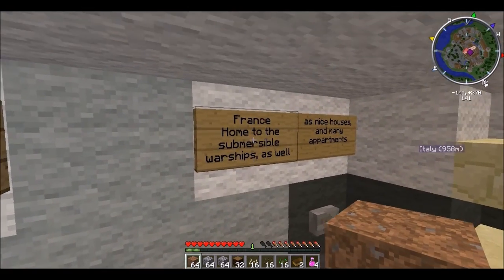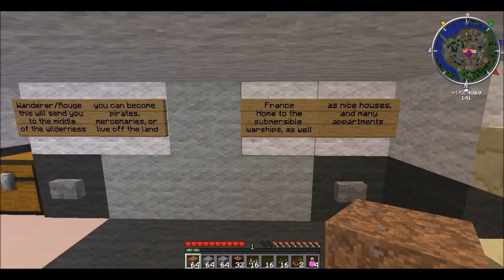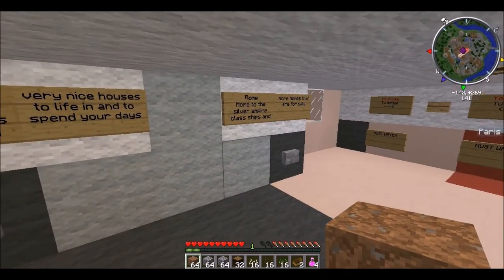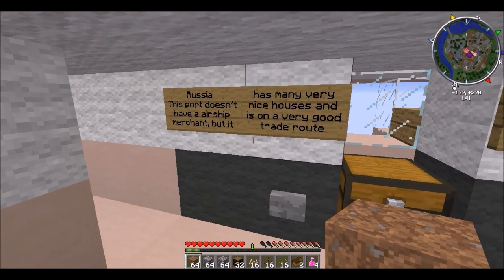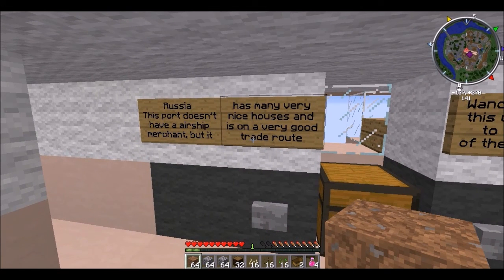So, France — notice I did France and then the cities of London and Rome, whatever. It just tells you a brief description and that button will teleport you to France. This button will teleport you to London. This will teleport you to Rome. And then the final choice — Russia. This port does not have an airship merchant, but it has very many nice houses and is on the best trade route.